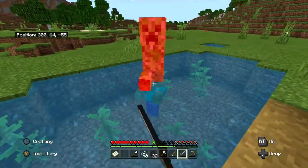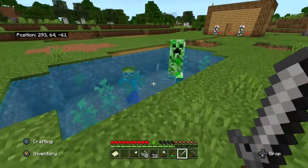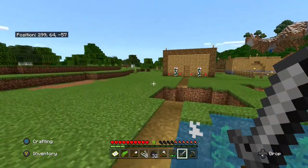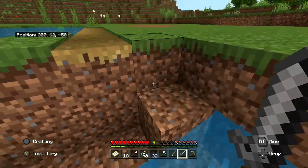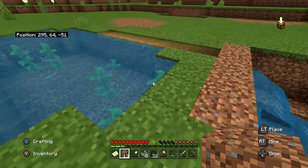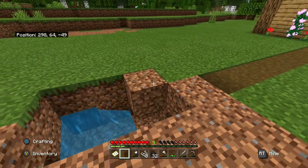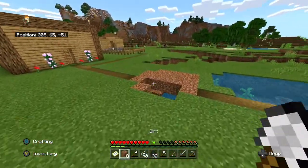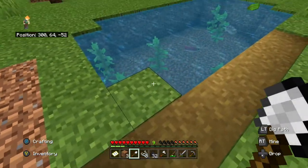These creepers are messing up everything. There's a creeper in my pond, there's a zombie in my pond — I should have lit that thing up. They already messed up everything. Now we've got a big hole to fix and I just got rid of all my dirt. We'll go ahead and just patch this hole up real quick. One thing I don't like about creepers is when they blow something up, they don't give the correct blocks back — like they blow up 18 blocks and give you 14 back.